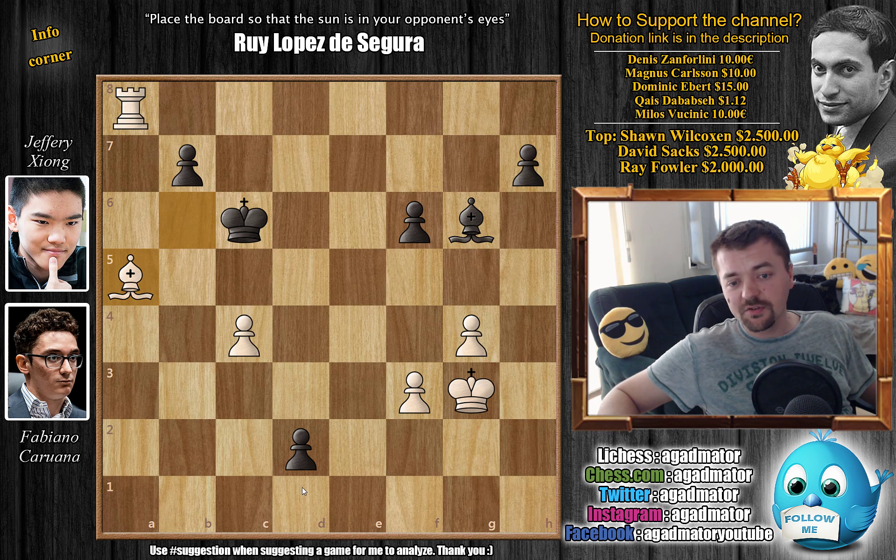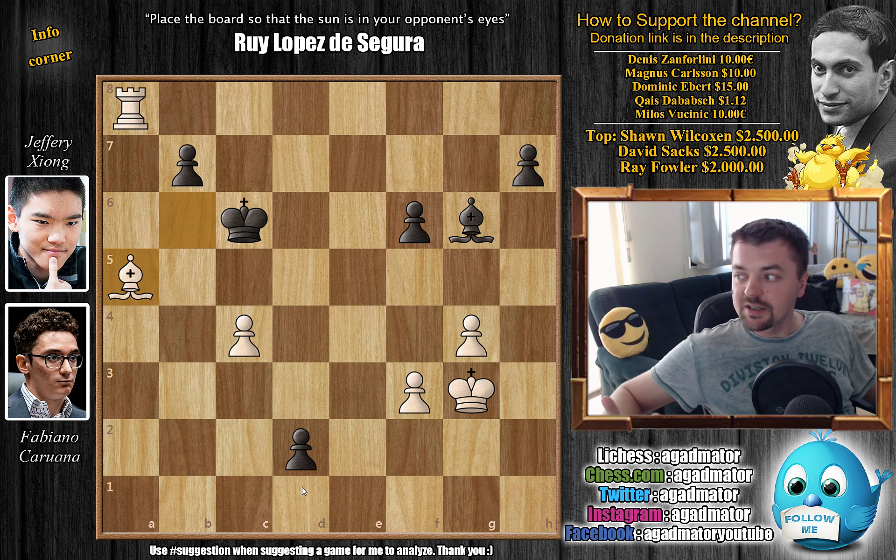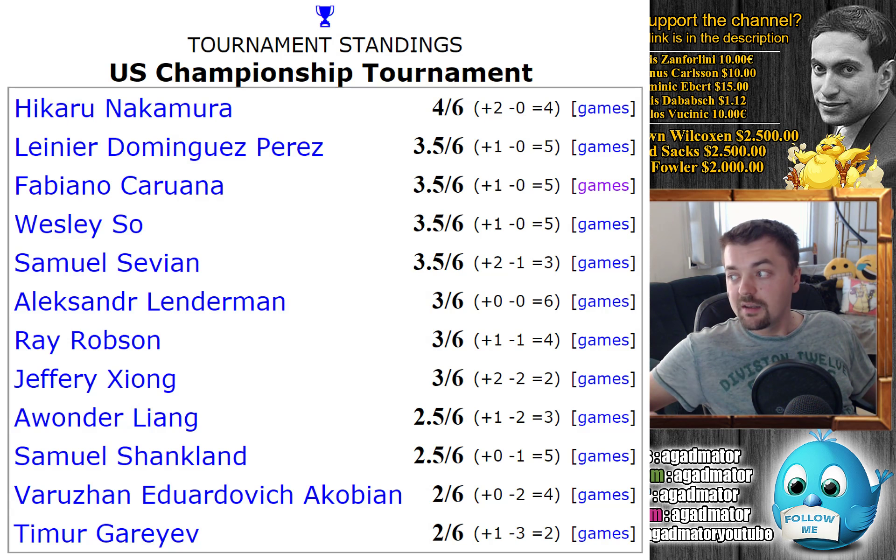So Magnus Carlsen will not be able to troll him on Twitter anymore, at least not on that regard. I did prepare the standings after round 6 of the US Championship 2019 — let's check it out. In first place with four out of six, the only person: Hikaru Nakamura. Then with three and a half we have four people: Dominguez Perez, Fabiano Caruana now with this victory, Wesley So, and Samuel Sevian. Then with 3 points, three people: Alexander Lenderman, Ray Robson, and Jeffrey Xiong — now after losing this game.